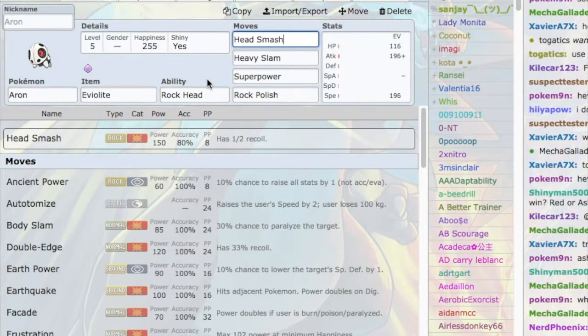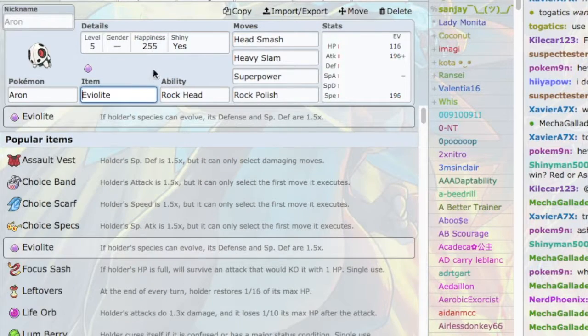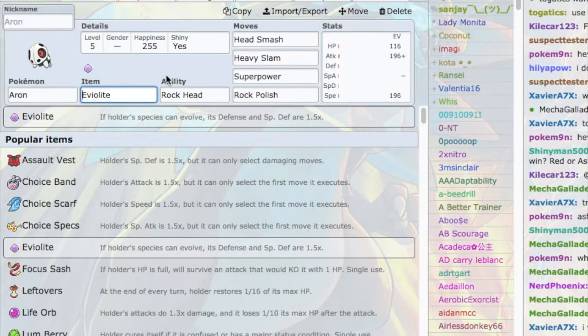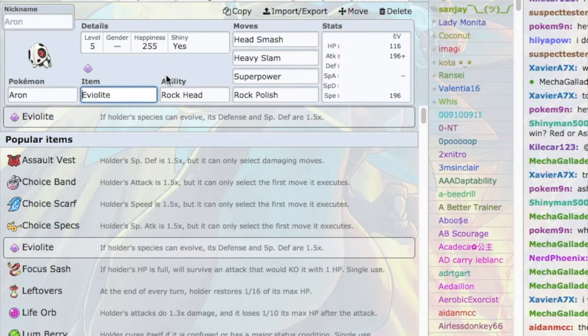Auron has access to STAB Head Smash, which is insanely powerful — 150 base power with no recoil because of Rock Head. This move hits so stupidly hard and pretty much kills anything that doesn't resist it or is really bulky. The item of choice is Eviolite because this Auron wants to set up Rock Polish, and he needs to be as bulky as possible without sacrificing offensive power. That's what Eviolite does — I don't want to give him Life Orb since Auron gets whittled down very easily already.